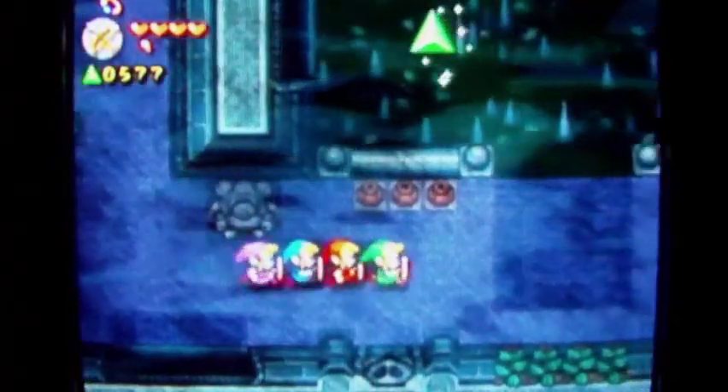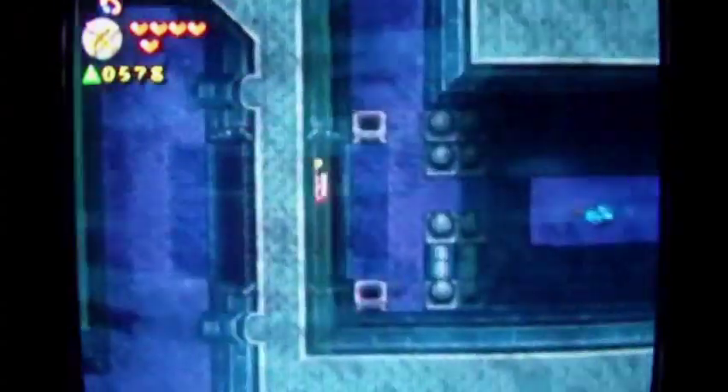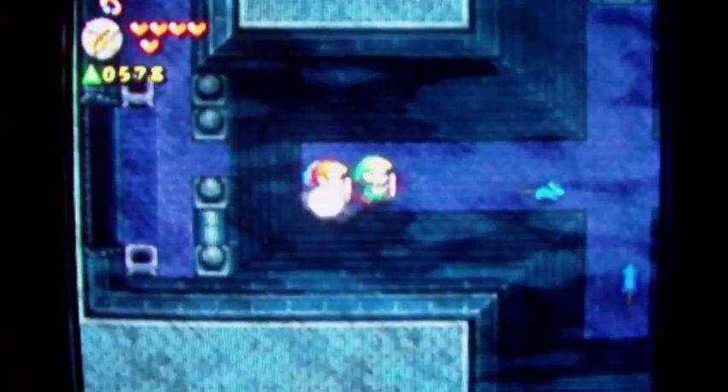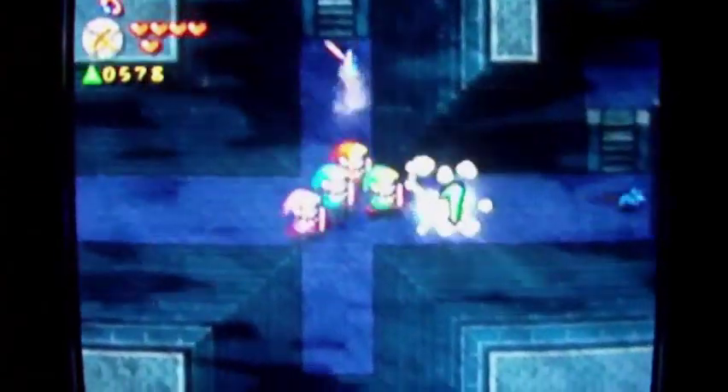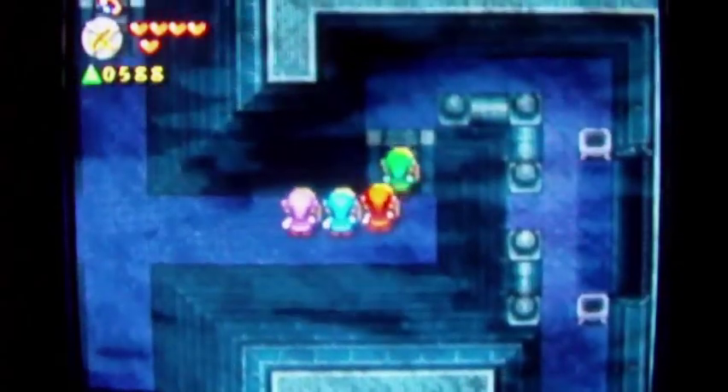Other than that key, I didn't really see anything of significance down that route besides some force gems, so I guess it was worth going down there. I also got the heart and the bracelet, but it wasn't essential. Let's just go through the rest of the dungeon. I'll need the lantern for those torches.